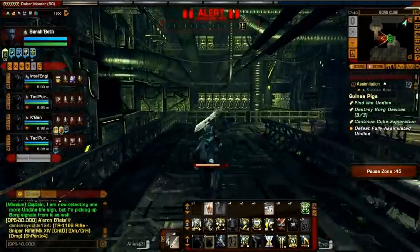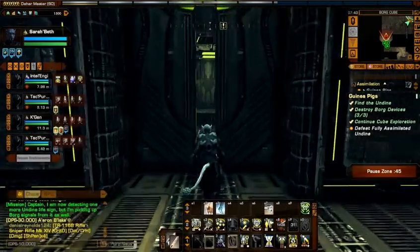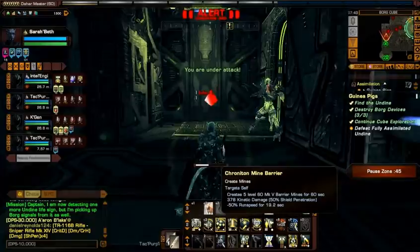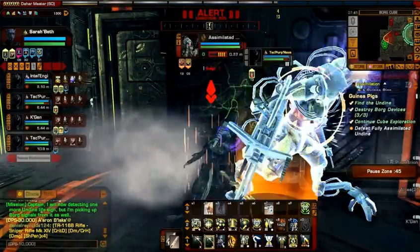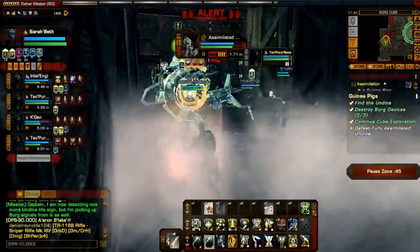Hey there folks, this is Shannara and the only reason I'm creating this — I've been looking through the map trying to find, I remember there had been an elite Borg I used to battle regularly, and this is him: the assimilated Undine, elite Borg basically in the assimilated skin, because I remember in my battles with him, he had kickback.